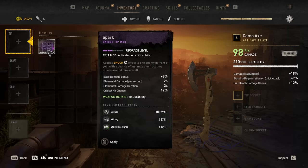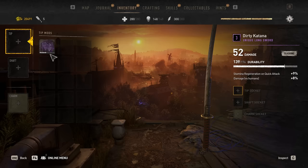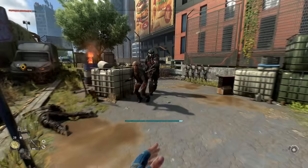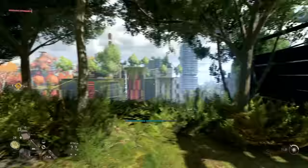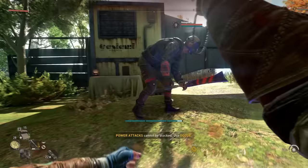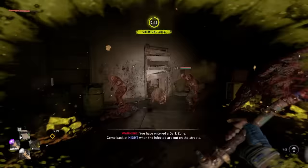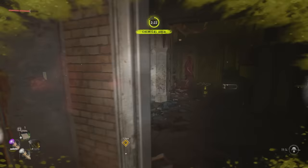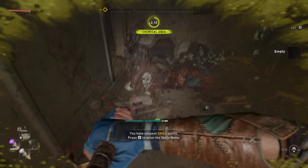Now, weapon mods don't just provide powerful effects — they also repair your weapons when applied. Each weapon mod provides plus 50 durability when applied, but you will need mod slots for that to work. There's a trade-off: if you apply a mod to a weapon that isn't broken yet, you won't be able to use it to repair it later. So at the start of the game, especially if you find a powerful weapon, it's smart to use it until it starts breaking and only then apply the mod to repair it and maximize value.